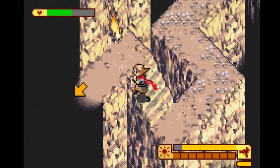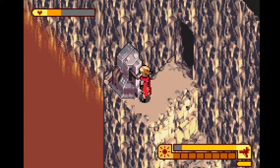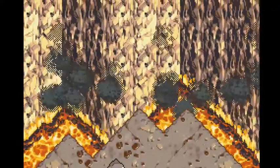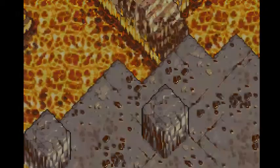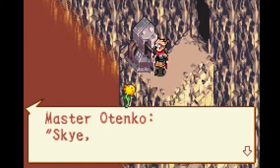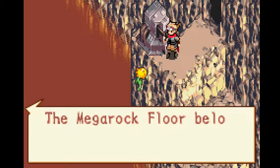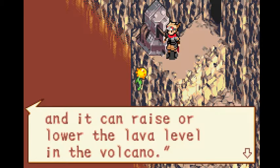I think when you had the ice one, you could freeze these things. Oh, it raised the lava level! The mega rock floor has begun rising. You can raise or lower the level of the volcano.